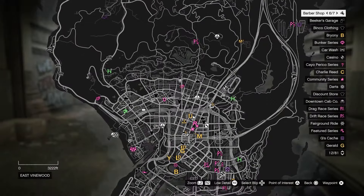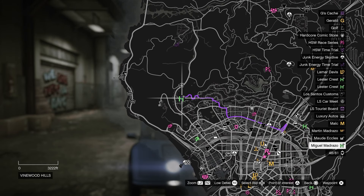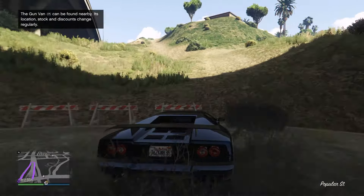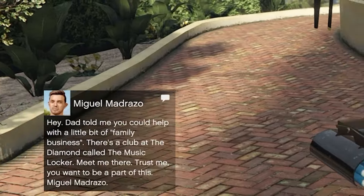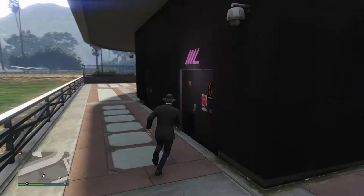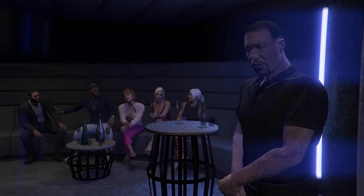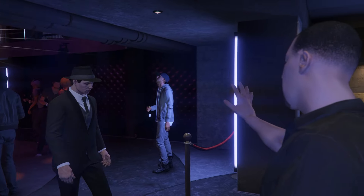First, open up your map and go to this H with a palm tree on it. Mark that on your map and head over to it — this will start the beginning of the Cayo Perico Heist. Once you head over to that green H, go inside the gated house, walk over to the green halo, and click right on the d-pad. Miguel Madrazo, Martin Madrazo's son, will tell you to meet him at the Music Locker, right next to the Diamond Casino. Walk over to that music icon inside the door, eventually meeting Miguel, and a cutscene will play.